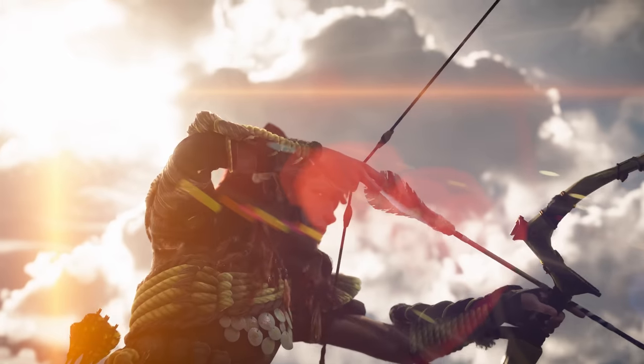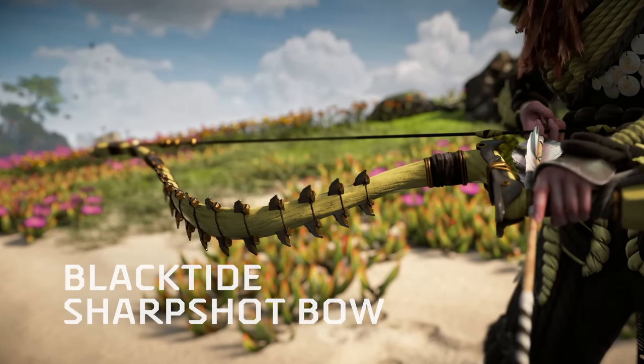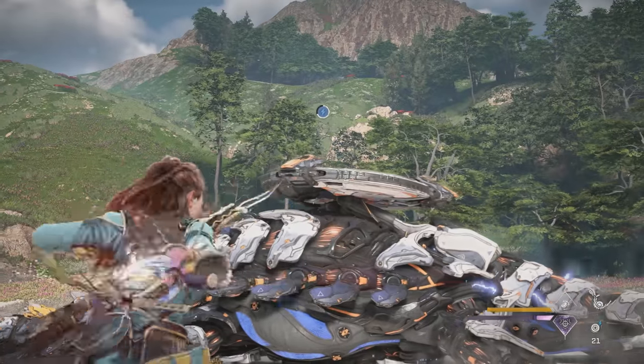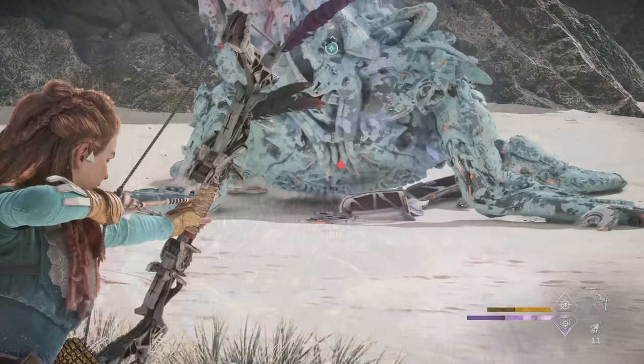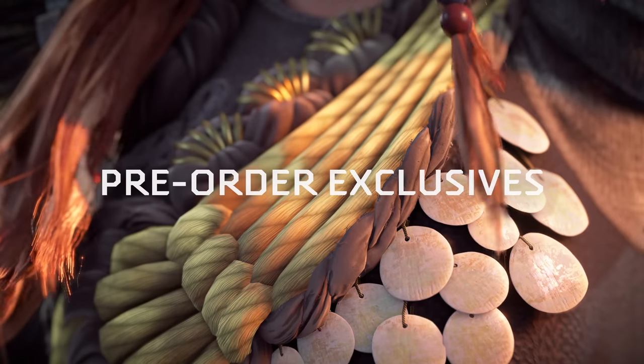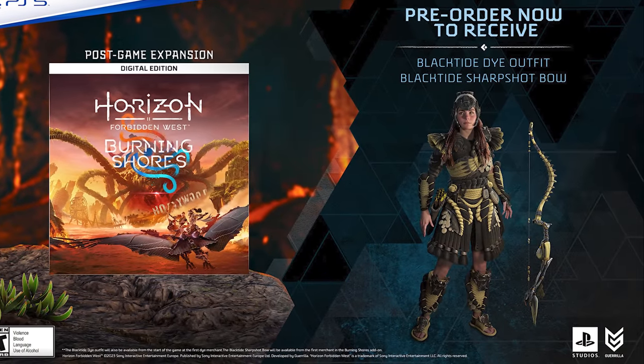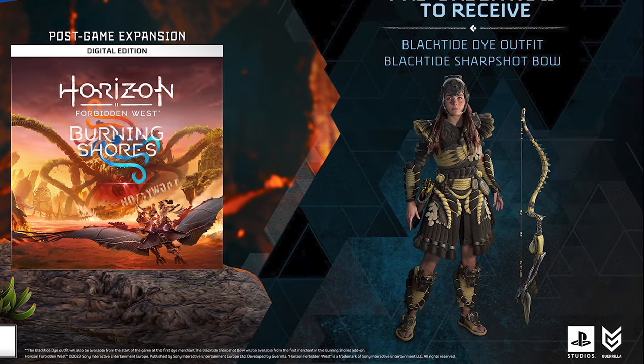The pre-order trailer basically confirmed we'll be getting new weapons, as you can get the exclusive Black Tide Sharpshot bow by pre-ordering. There's no way that's the only new weapon, so I expect at least a couple of new weapons in each of the nine categories. The trailer also showed Aloy wearing a new outfit dyed with the Black Tide dye, another pre-order exclusive, so we know there will be new outfits and dyes as well.